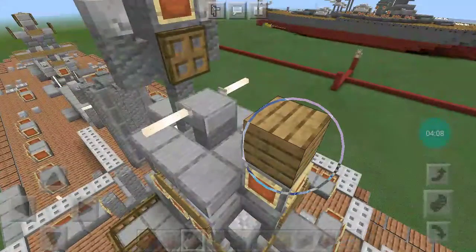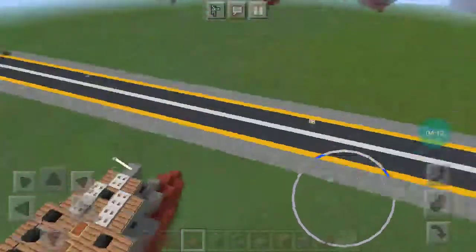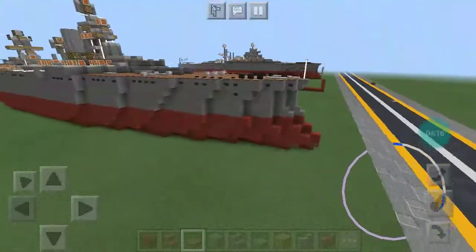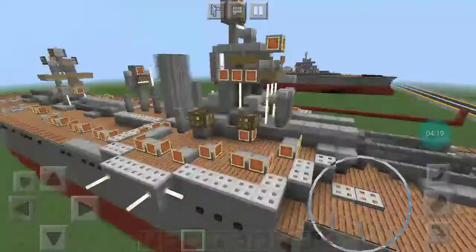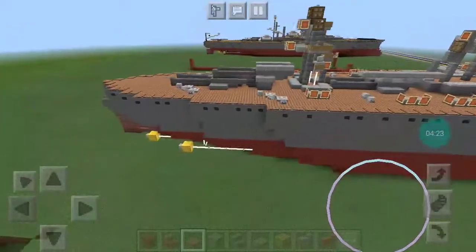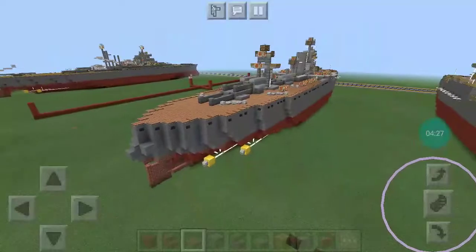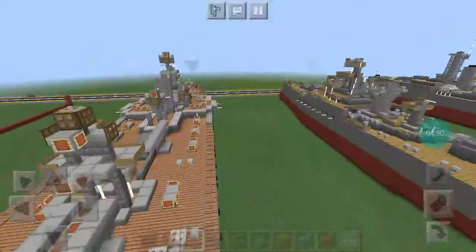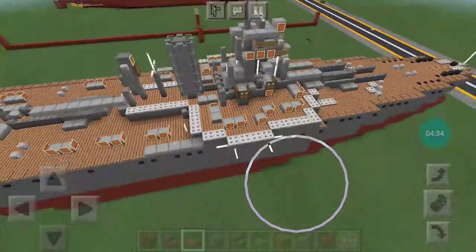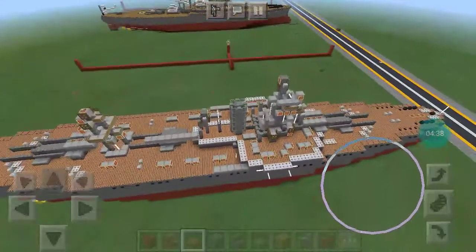USS Texas, BB-35. Currently the last Dreadnought and Super Dreadnought battleship left in the world. I think she's a really good-looking ship. USS Texas — New York-class battleship.